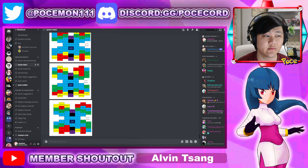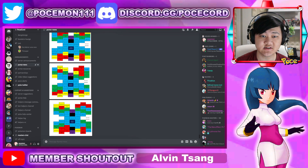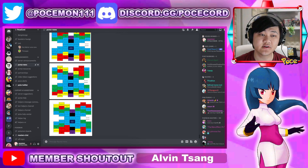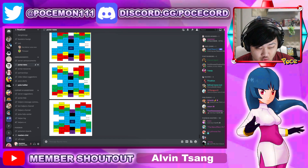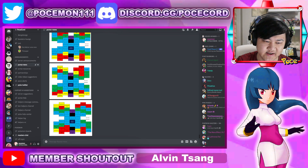Hey folks, welcome back to another video. Today we're gonna talk about the new secret expansion that we got for three-star gacha units like Candace, Bryson, Cryogonal, Sophocles, and Togamaroo.